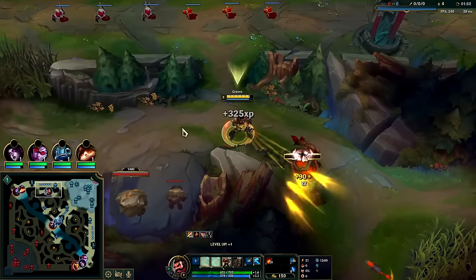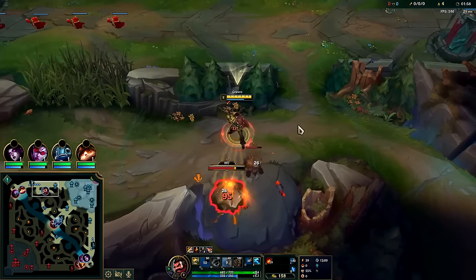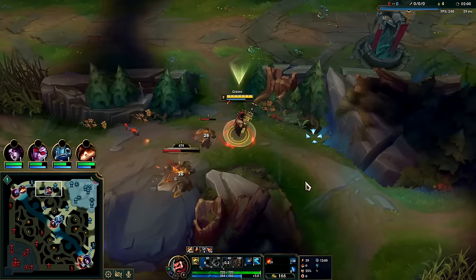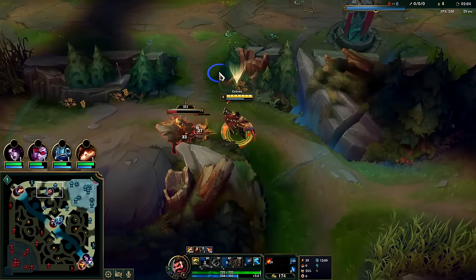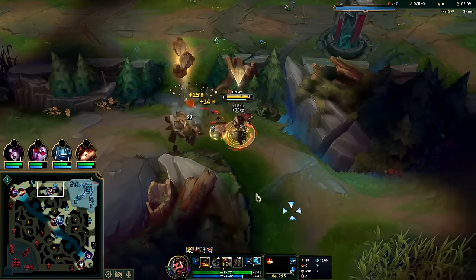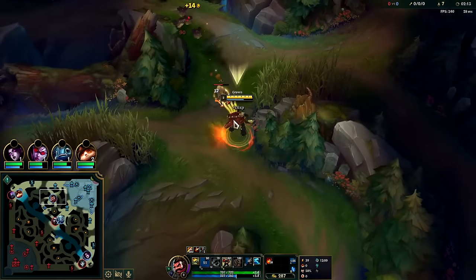Get the Q, auto, E - your E cancels out pretty much any ability animation, so if you Q and E it'll be really smooth. If you auto Q E it'll feel nice. Graves moves a lot horizontally while he farms because you can line up your auto attacks since they're AOE and kind of wipe everything.